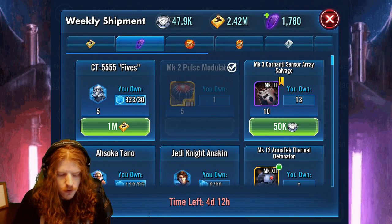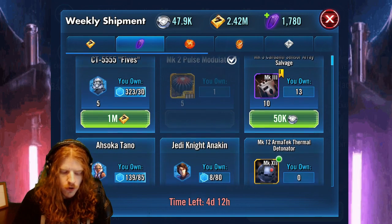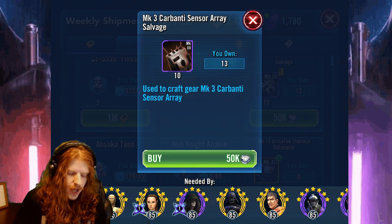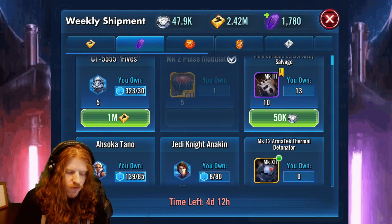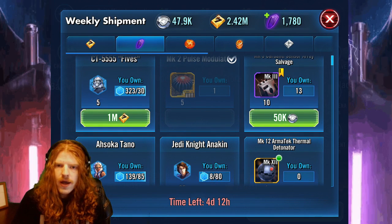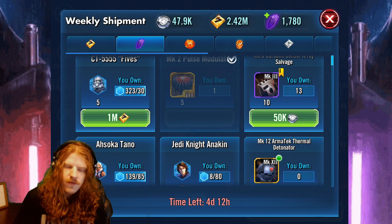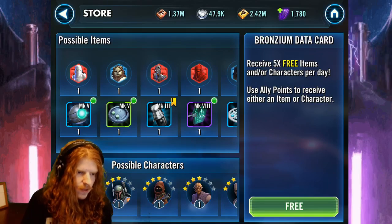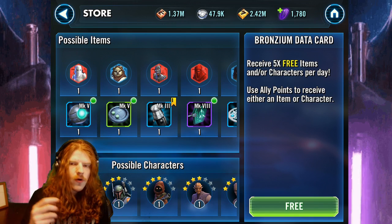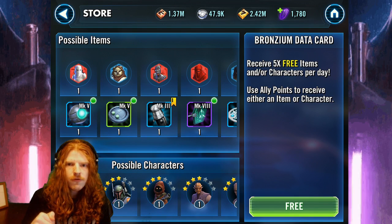Unfortunately, by 'do more' what they mean is really noob-trap you. Here is 10 Carbanti for 50k ally points. I have just shy of 50k ally points so I'm going to go ahead and do these and let's see what I can get. I'm going to begin — I'll speed this up because it's going to be a while, but watch me get carpal tunnel here.